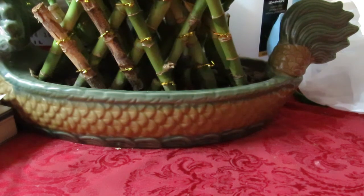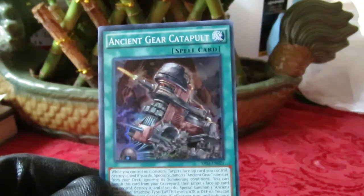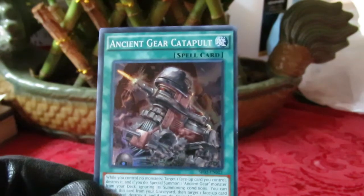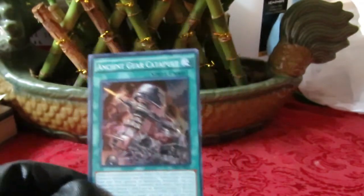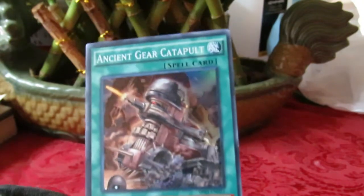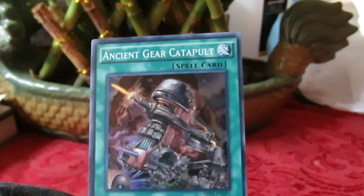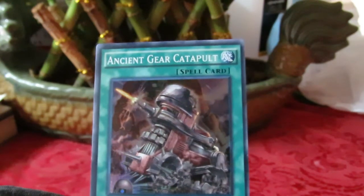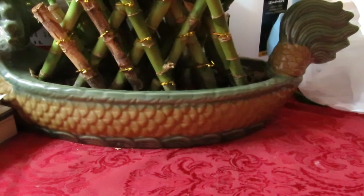Starting with one of the new babies: Ancient Gear Catapult. While you control no monsters, target a face-up card you control and destroy it — if you do, special summon an ancient gear monster from your deck, ignoring its summoning conditions. So yes, this will get a Golem out. You can also banish this card from your graveyard to target a face-up card you control, destroy it, and special summon an Ancient Gear Token. You can only use one effect per turn.